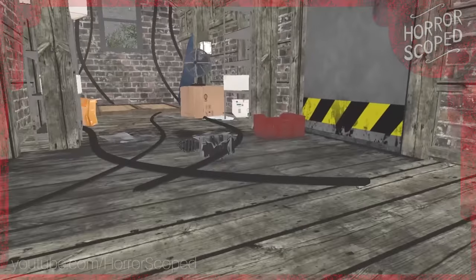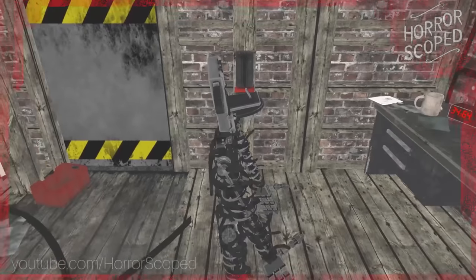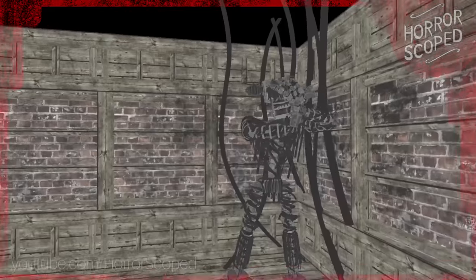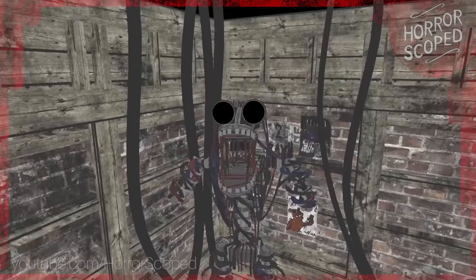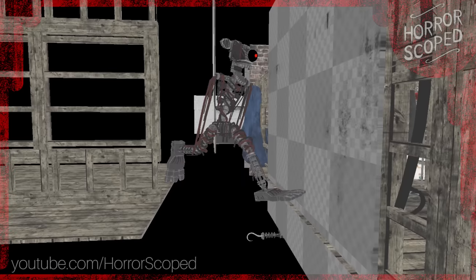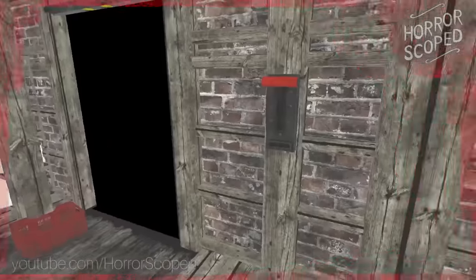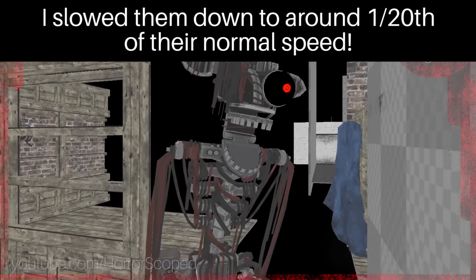When the jumpscare actually happens, the endoskeleton literally morphs through the floor to their jumpscare position, and as soon as they get there the jumpscare plays. Watching this uninterrupted is kind of surreal - it looks really funny. In the adjacent attic rooms the endos simply spawn in when present and disappear when not. The running endo - the one that can run into the room like Foxy - is constantly running just behind the right door. If we turn around and look, just outside that door is this endo running a marathon in place. When you die to the running endo, they get warped to the door and the jumpscare plays.